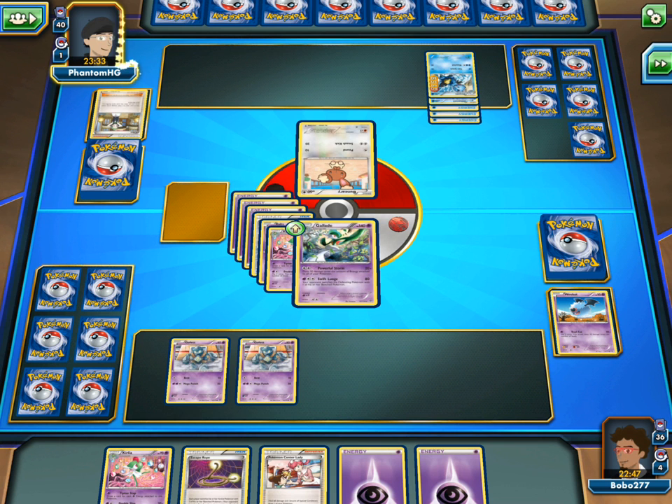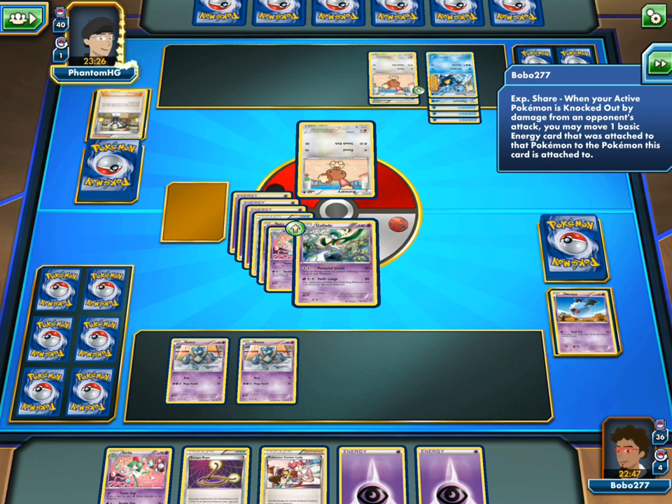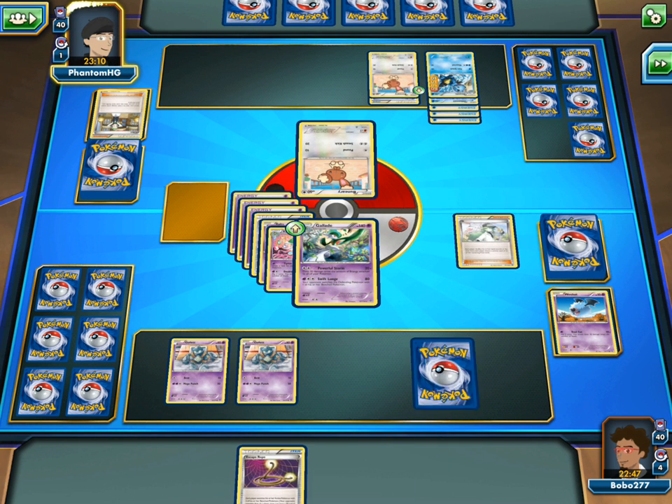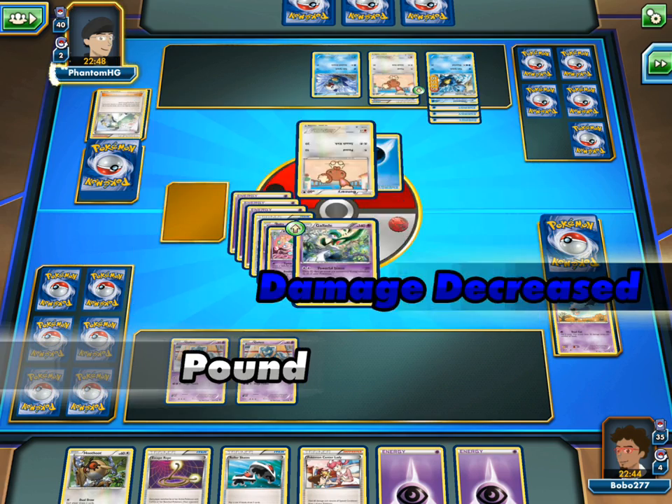So we've got another basic on his bench — the Axew. When your active Pokemon is knocked out by damage from your opponent's attack, you may move all things — I'm just reading all these because I just started playing this again, so I'm not quite sure what everything does, I'm reading them just to learn. He's got another Oshawott on the bench, so he's got more basics on the bench. He's still thinking what to do. What you going to do, PhantomHG? With my Hard Charm out there that won't do anything, so I don't know why he did that.